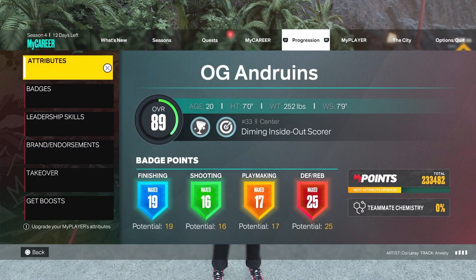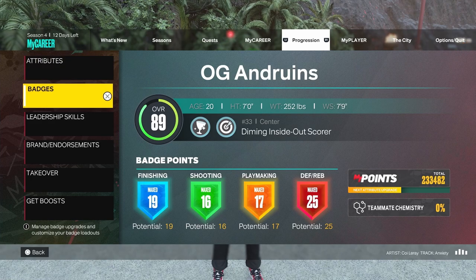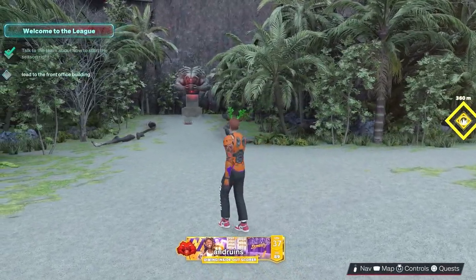Just maxed him out yesterday, so he's maxed out now. I just gotta core some badges, but the defensive badges are maxed out. You guys can see the vitals and all that. I like the name 'Diming Inside Out Score' — it's pretty fire.